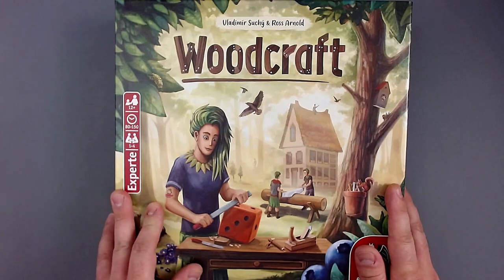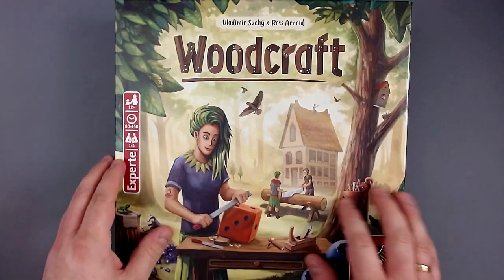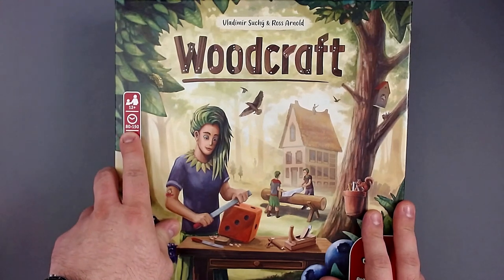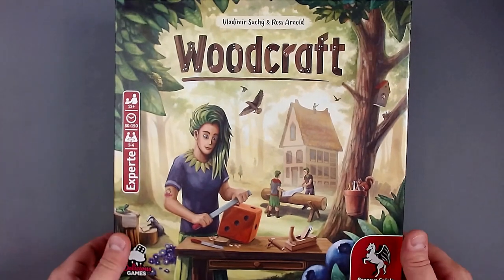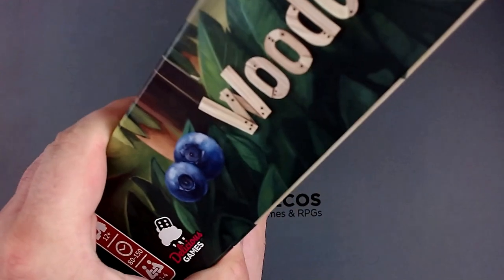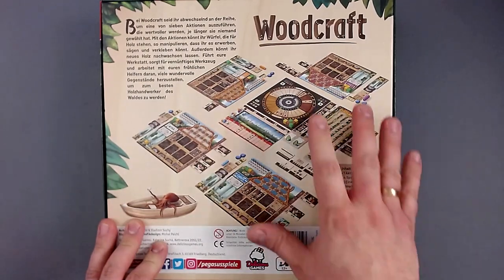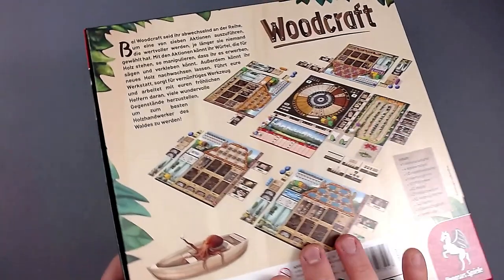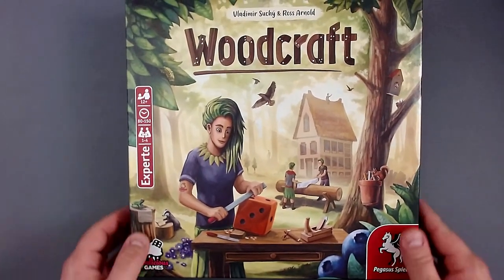I don't know how exciting it will be to unbox, but I'm definitely looking forward to looking at the contents. This is a game that is kind of hard to get to the table — it definitely has a higher weight. It plays in one and a half to two and a half hours, but you can play it solo. On the sides we have the Woodcraft logo, and at the back — which I really appreciate — we have the entire setup for a four-player game. This is a German version, but the game is language neutral, so that shouldn't be an issue.